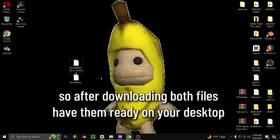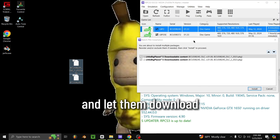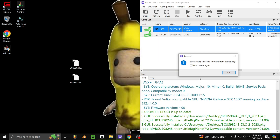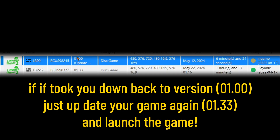Step 3. After downloading both files, have them ready on your desktop. Just drag and drop both files onto the game inside the emulator and let them download. If it took you back down to version 1, just update your game again and launch the game.